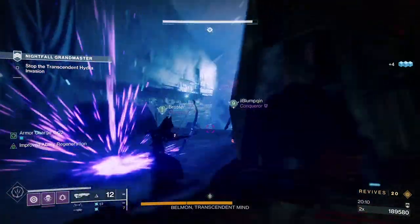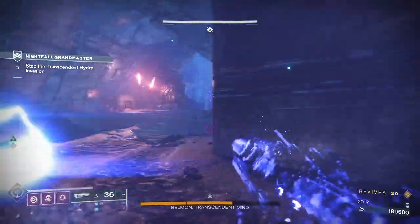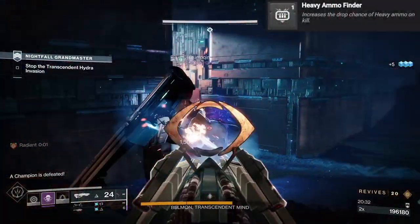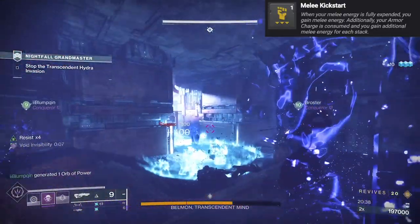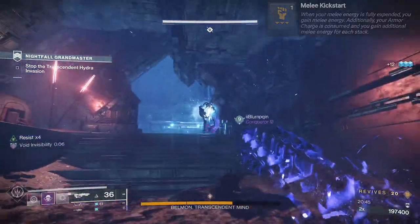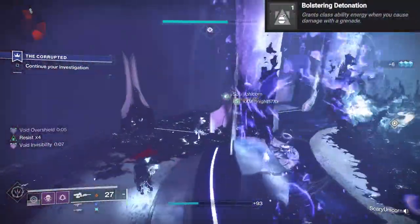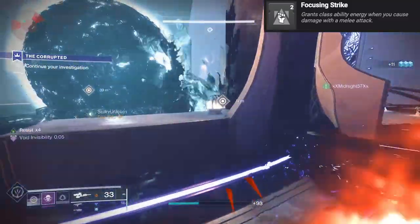Now that we've covered the ability combinations to maximize invisibility, let's dive into the mod usage to enhance our playstyle further. You want to pick mods that increase your survivability or help recharge your dodge and melee abilities. For helmet mods, there aren't any that boost what we're looking for here, so Heavy Ammo Finder is usually the best option. For your arms, a great choice is Melee Kickstart — when your melee energy is fully expended, you gain melee energy, and your armor charge is consumed for additional melee energy per stack. Another mod for arms is Momentum Transfer: causing damage with a grenade reduces your melee cooldown. Bolstering Detonation grants class ability energy when you cause damage with a grenade. Focusing Strike grants class ability energy when you cause damage with a melee attack.